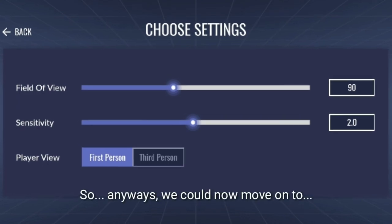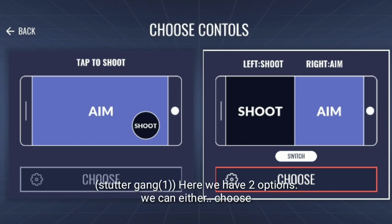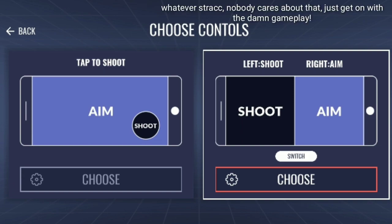We can now move on to the controls. I noticed a typo just now — it says 'choose controls' with a typo. So here we have two options: you can either choose tap to shoot, or left to shoot and right aim. For me personally, I picked the right option, but you can switch the side where the shoot buttons are — either right side or left side. Same goes for the aim button.